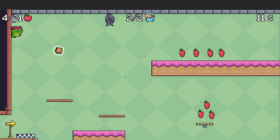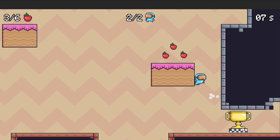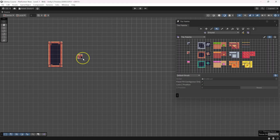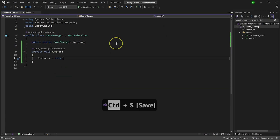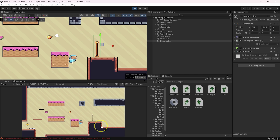And to make it work as a true platformer, we're going to add all those nice little things that make movement really fun. Of course, there is no point to a character without levels, so I'll show you how to set up tilemaps, colliders, and some advanced things like an auto tile system. Then we're going to work on the overall structure of the game by creating a game manager, respawn system, checkpoints, and collectible items.